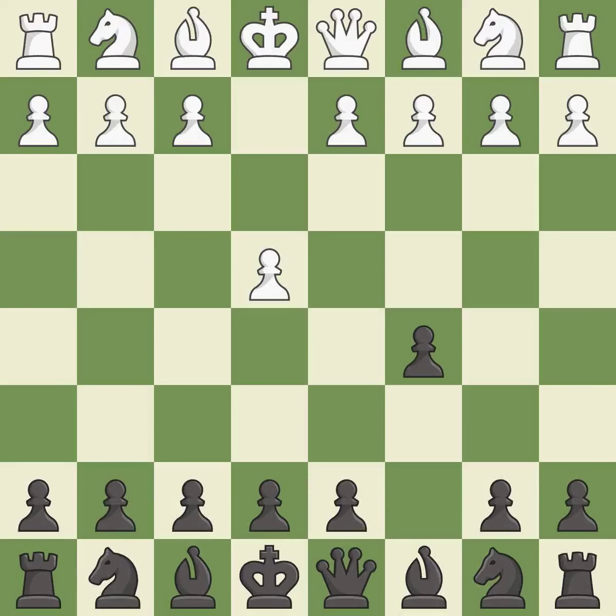The Sicilian defense controls the d4 square with the c-pawn. Nf3 develops the knight toward the center to prepare for a d4-pawn push, where the knight will recapture if black captures on d4.